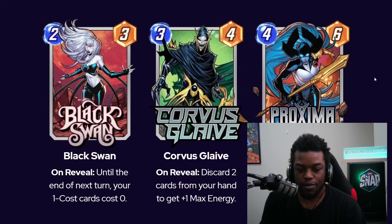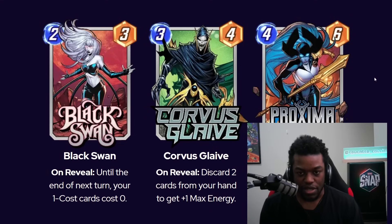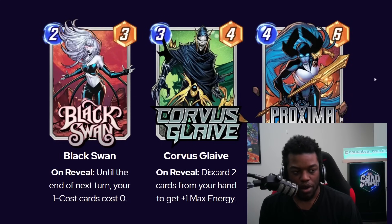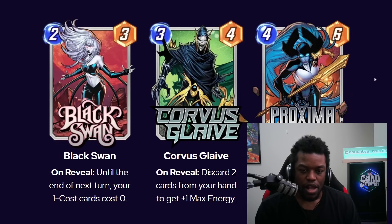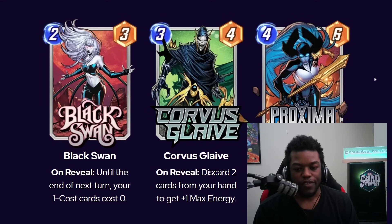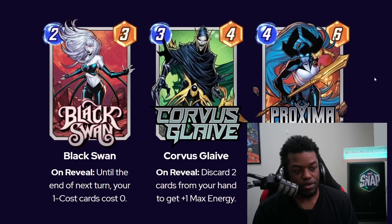The most important stuff is the new cards. Black Swan is the season pass card — until the end of next turn, your one-cost cards cost zero. Mana cheat is very strong. You can play this on two and pop off on three, especially with the new card protecting one-drops. Another strategy is saving it for later if you're scared of Killmonger, playing it on five and popping off on six. It'll be hard for opponents to know how many cards you can play, which creates a nice snap mechanic.